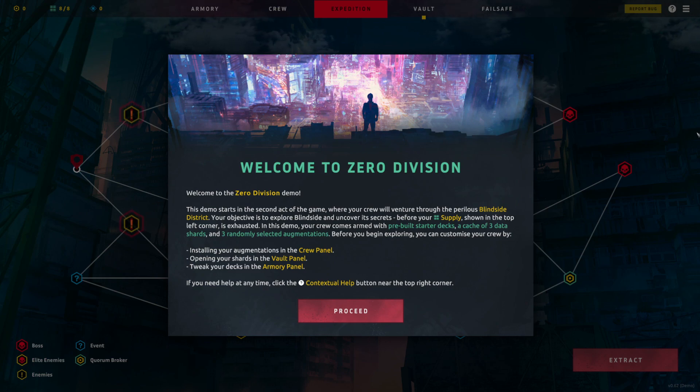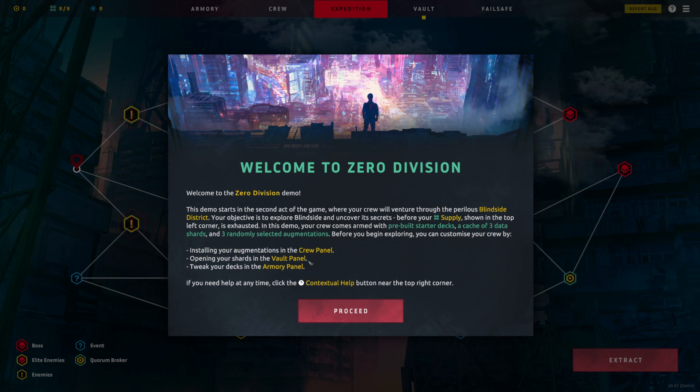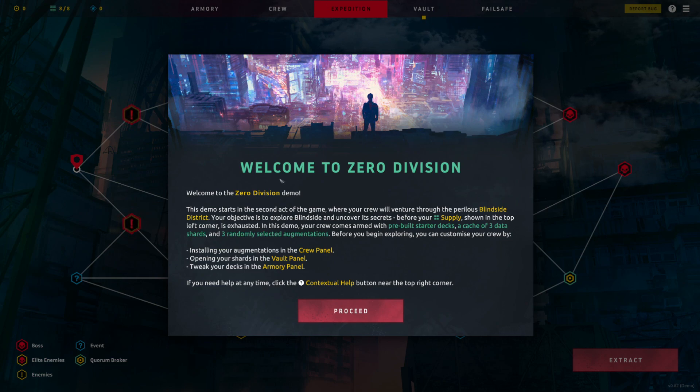Our objective is to explore Blindside and uncover its secrets before our supply — shown in the top left corner — is exhausted. Before exploring, we can customize our crew by installing augmentations in the crew panel, opening shards in the vault panel, and tweaking decks in the armory panel. As a small nitpick, I'd appreciate it if those three UI suggestions aligned with where they actually appear on screen — crew is in the middle, vault to the right, armory to the left.